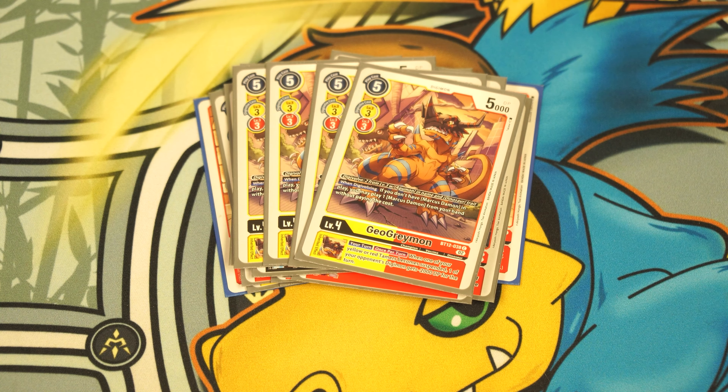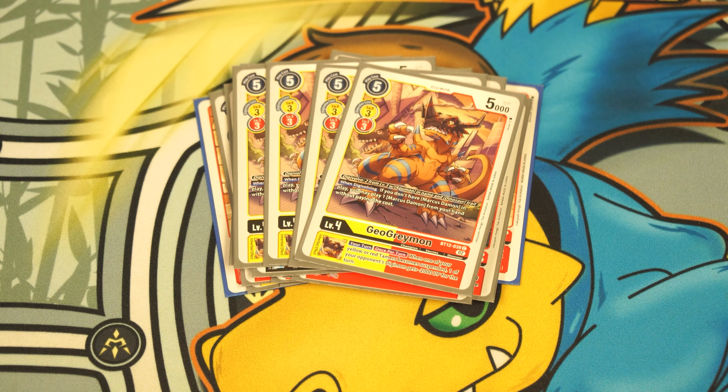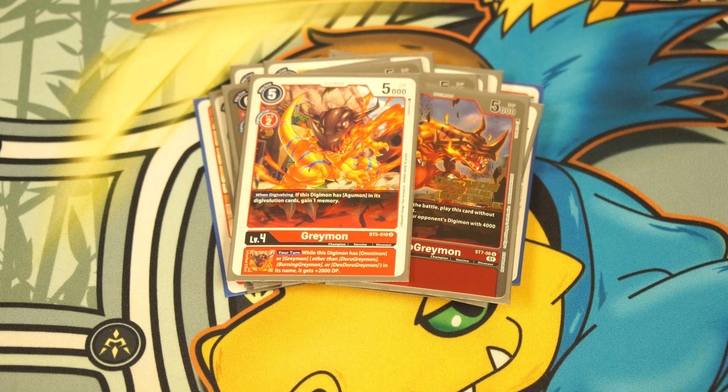We play four copies of BT12 Agumon again. Then four copies of Agumon X Antibody from BT9 — it has Agumon in its name and is a dinosaur, which matters for GeoGreymon's cost reduction. Agumon X searches Greymon cards into your hand. We also play two copies of the Agumon from Starter Deck 7 that gives 2,000 DP when attacking a player — it's a dinosaur, great for GeoGreymon. The last Agumon is two copies of the BT12 black/red Agumon that adds a Greymon card and a Tai or Kari to your hand.